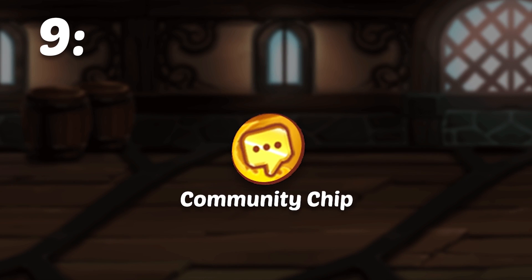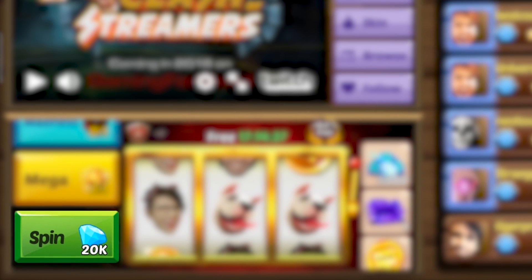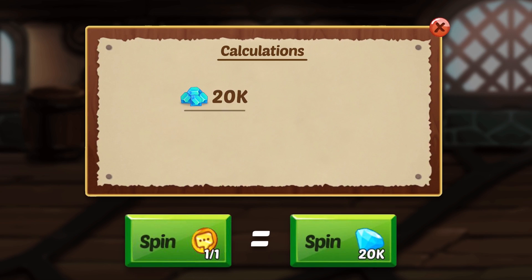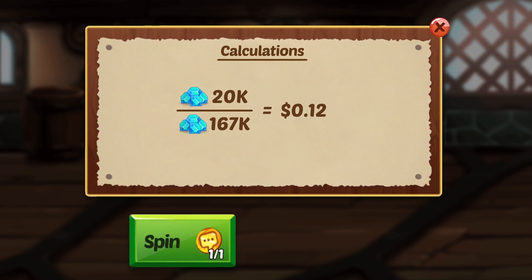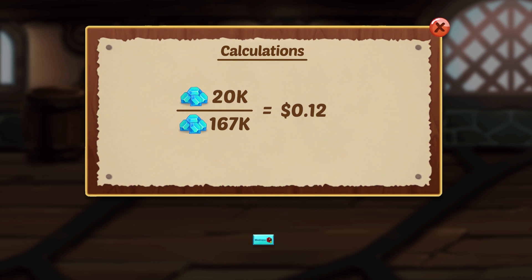In number 9, we have the community chip. In the community building, we can spend our community chips and also spin for gems when we're all out. A community chip is worth 20,000 gems, which is valued at around 12 cents apiece. Although community chips are not worth a lot by themselves, they have the potential to give some of the best rewards in the game if you're lucky enough to get the improved chips as rewards.